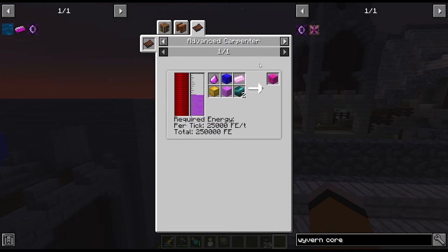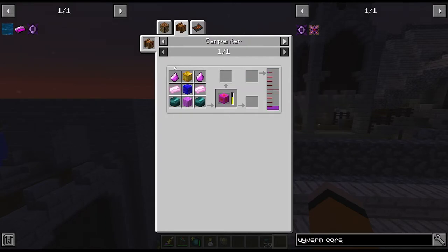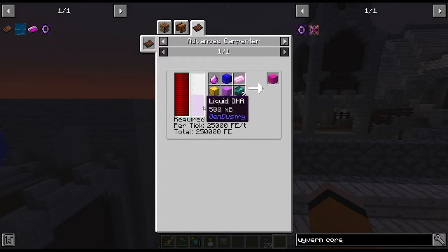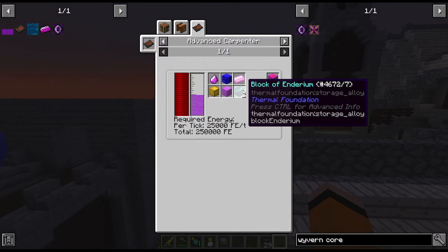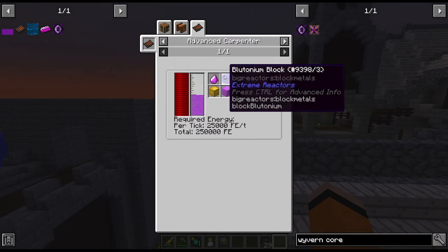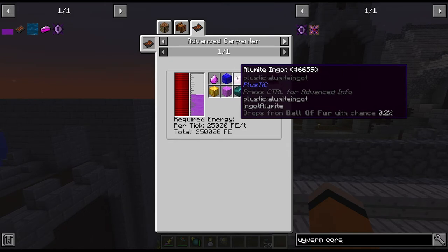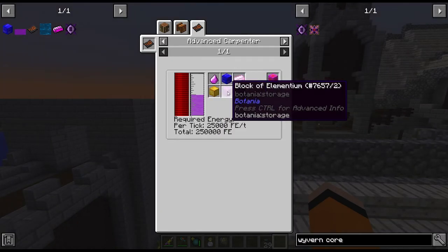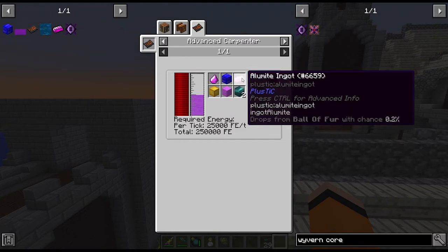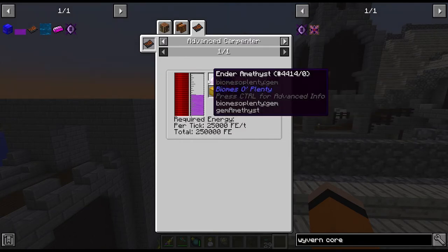Ludicrite has to be made in the carpenter. A basic one won't be fast enough, so I want to set up the advanced carpenter. It requires liquid DNA, enderium, elementium, blaze mesh, ender amethysts, plutonium, and alumite. Out of these materials we can already get elementium, blaze mesh, plutonium, and enderium — so that just leaves alumite and ender amethysts.